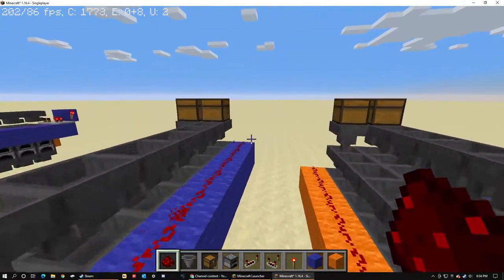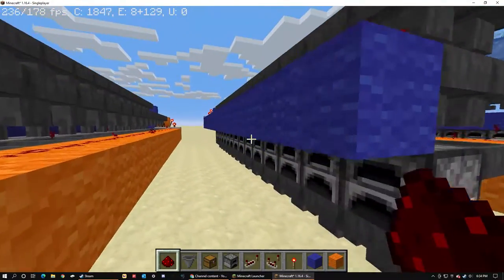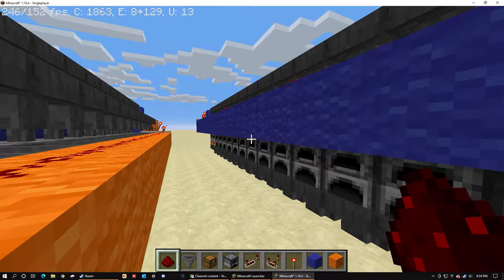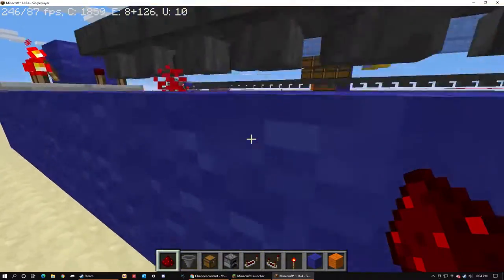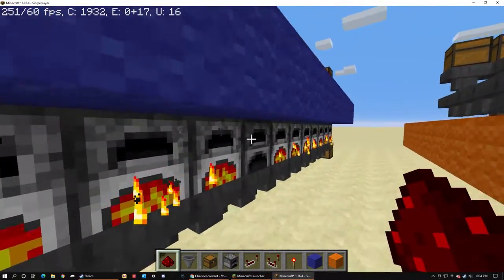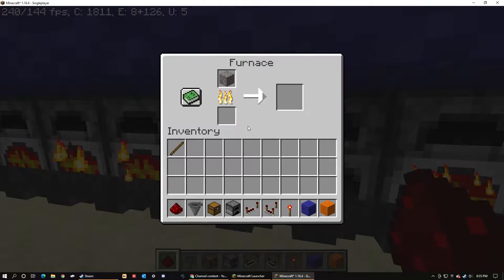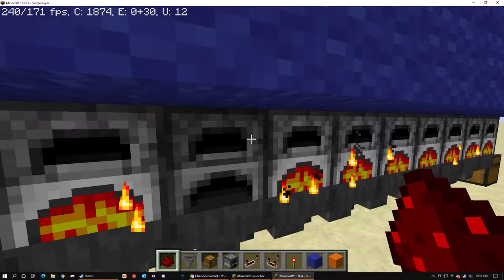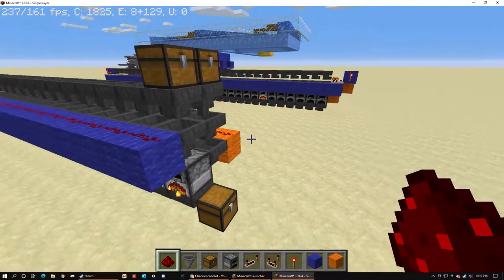Just grab an ore and drop it in. It should light in a second. There we go — this one will not light, and this one did light without coal. These two furnaces appear to not work correctly at times, and I don't quite understand it, but I just learned to accept it.